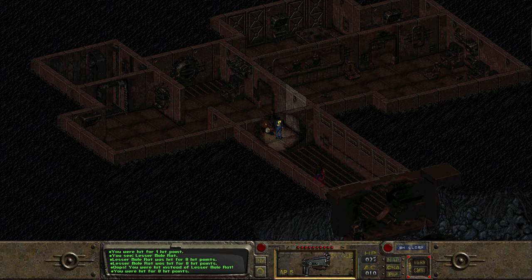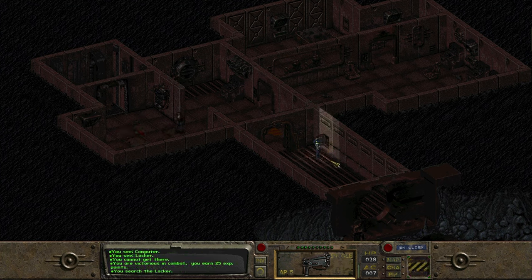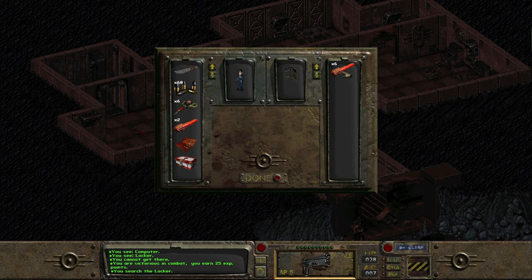Here we see Ian, as normal, firing shots straight into us instead of whatever enemy we're facing, which is going to be a bit of a problem later on as we will see. So here we go, taking out the rats, going back to that locker — and all we have is some flares, which we take for reasons unknown.